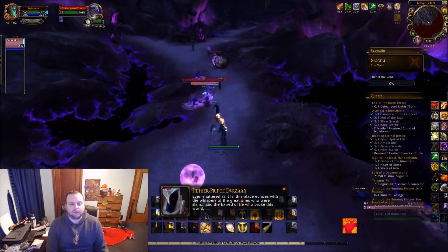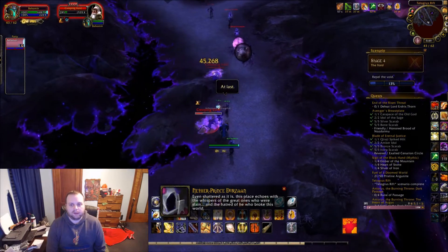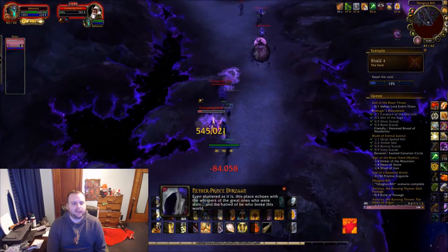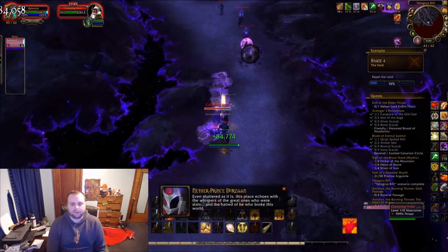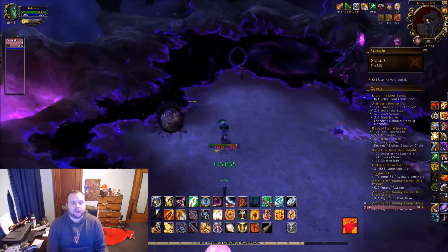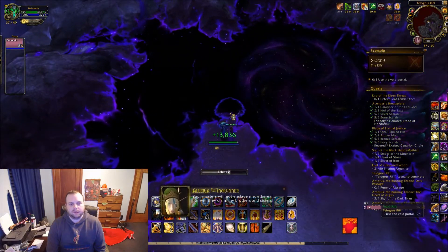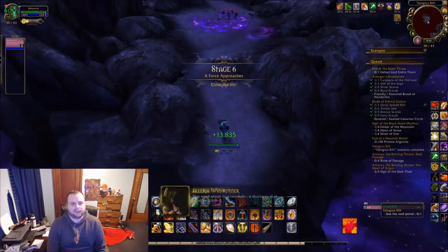During this part you actually do have to kill some stuff. You have a little tracker - if you use the Blizzard UI it's on the right side. You just have to get that to 100%. After that you just need to go to the end of the runway and click on the next void portal. That's basically what you're going to be doing - clicking on different void portals to take you to the next stage.